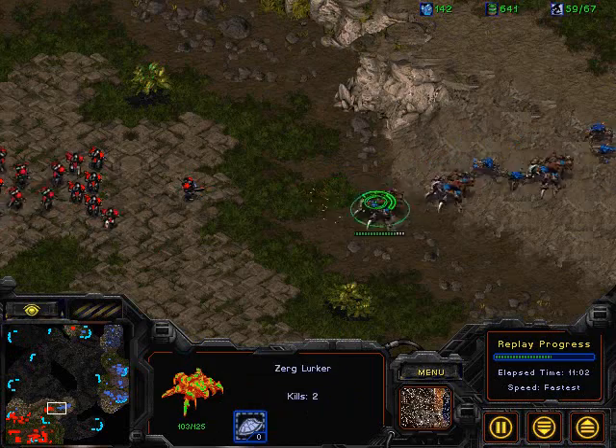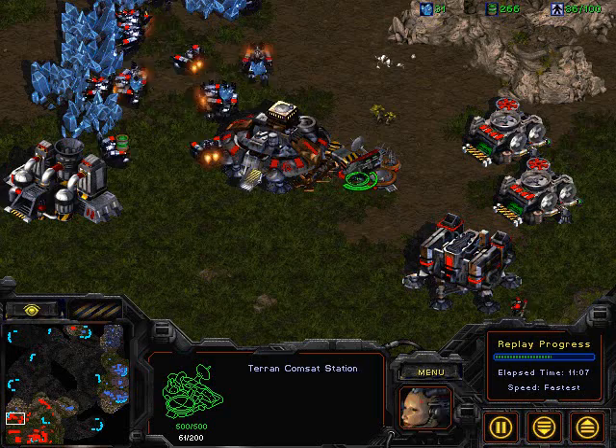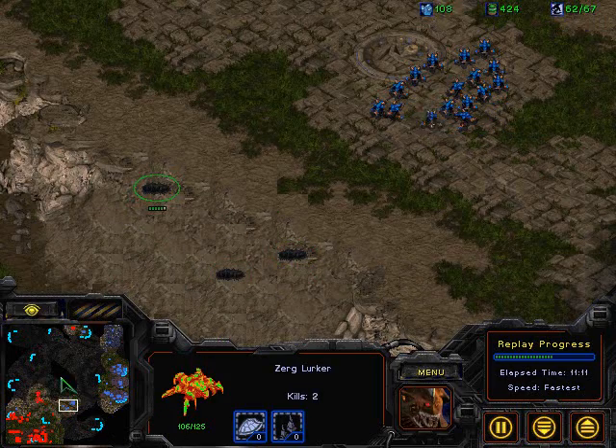The siege tank and comsat are going to be able to push those lurkers back. But with only two comsat stations, Sadist has to be careful not to use all his comsat chasing lurkers, because he might need it in case Moe decides to do a counter-attack.